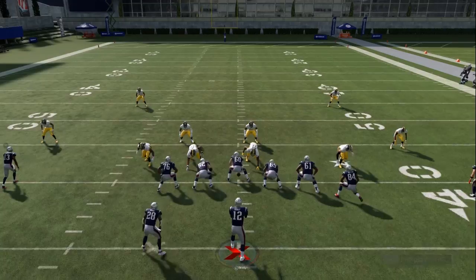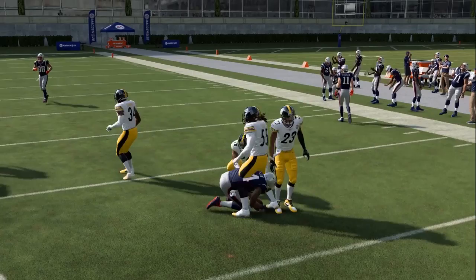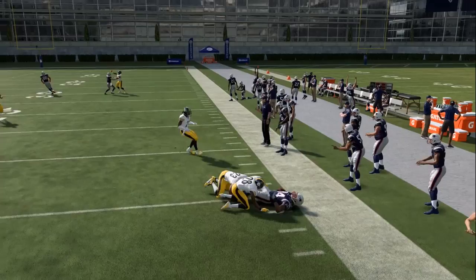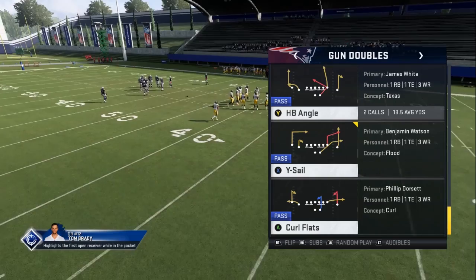One more example on the flat route — I want to highlight this one because the route is actually red. When it's red that just means he's the primary target, but it's still going to be delayed. You're going to be able to throw it to him and get some successful yards as you cut up the field and drive away those zones. Basically you get that extra blocker, and once you get him to block it's really nice against people showing edge pressure — you block them and then release. Definitely a great passing tip for Madden 20.